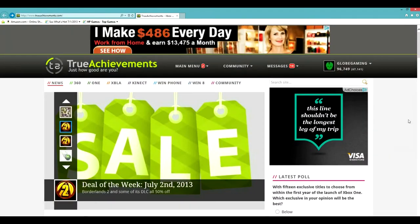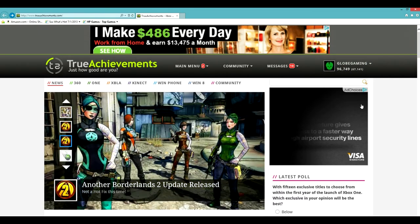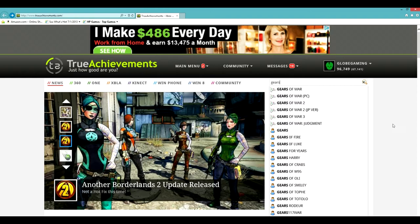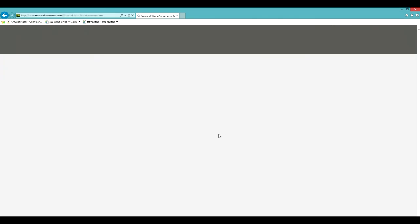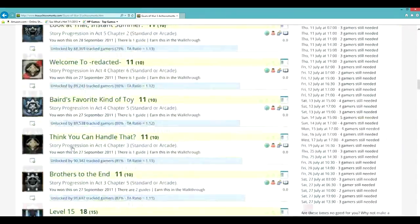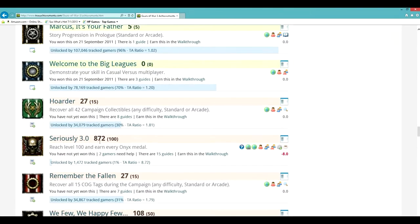Now we get into the two main things you need to know. This little search bar right here is one of the main things. So I'm going to use Gears of War as an example - I'm going to type in Gears. You'll see the controllers are the games and the people are the gamer tags. So I'm going to click on Gears of War 3. Then go find whatever achievement you're looking for - I'm going to go find Serious 3.0. It'll tell you how many points it's worth on the site and how many gamer score points it's worth.